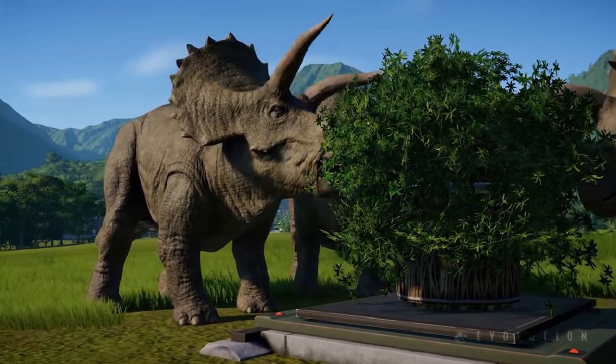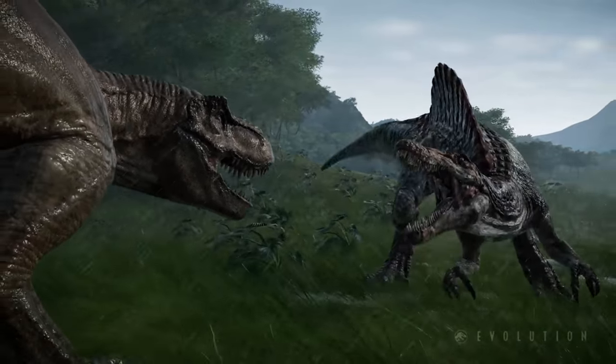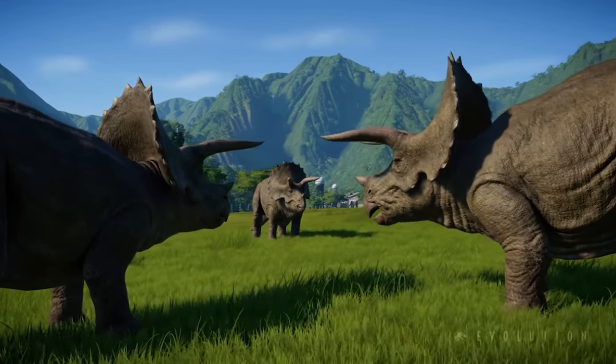They have their basic needs like hunger and thirst, but they've also got more complex ones. Some dinosaurs don't like to be in a pen with lots of other dinosaurs. Other ones have a social need — the herbivores in particular — where they need to be around other dinosaurs of the same type, or they're going to get lonely and upset.